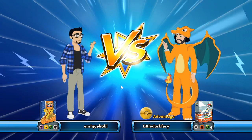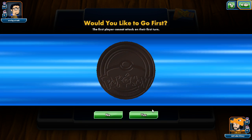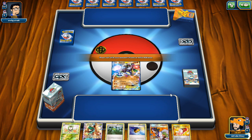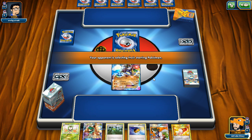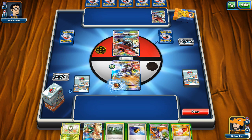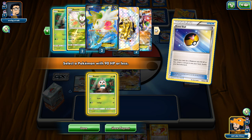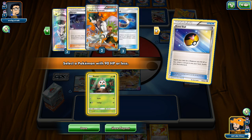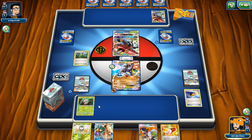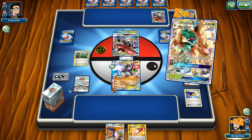It looks like we're probably getting another Vikavolt Bulu deck — another bad matchup. Hopefully like last game we can win. Look at this hand though — thank god we're going first too. He could N me and then we'd lose our hand and have to discard a bunch of useful stuff. Yep, it's Bulu! That could not have been a better top deck. So we can just Level Ball for Rowlet. Let's check the deck — Carbink's in the deck, one Rowlet is prized. One Rainbow is prized — something to note. Decidueye — we will need to deal with these Bulus. We can just do this straight away and we're in a good spot.